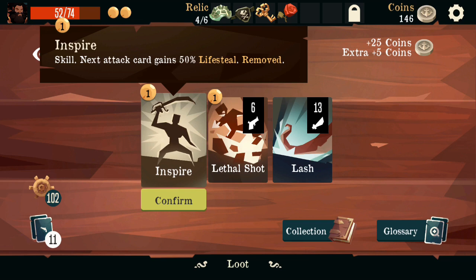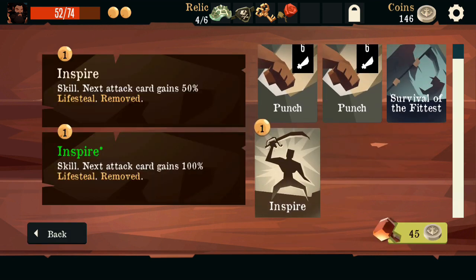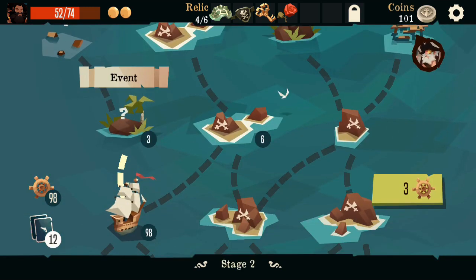Inspire: a very, very good lifesteal card — it's just amazing healing. And if we're doing these big gigantic crit attacks, that's going to heal us a lot. I'm going to upgrade something here — probably go for Inspire, because now it goes from 50% to 100% lifesteal.